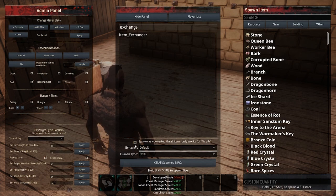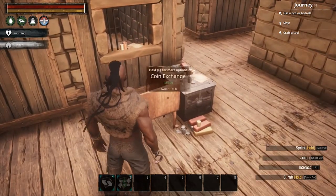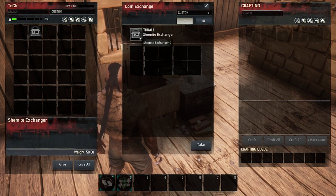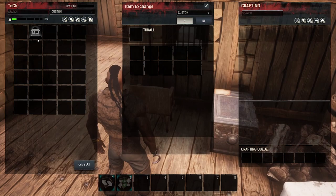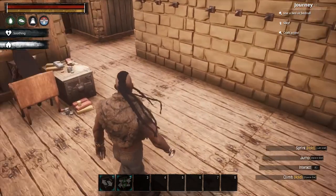We'll go to Spawn NPCs and type in 'exchange'. Keep in mind the mod currently only has one thrall for the exchanger. Just make sure you check 'Spawn as Converted Thrall', otherwise it will spawn in the world — that's the last thing you want. We'll spawn two of these, head back, open up our coin exchange, and place one thrall. And there she is! We'll head on over to the item exchange and place one there too.